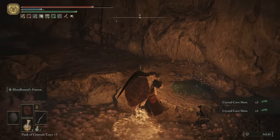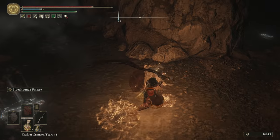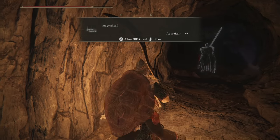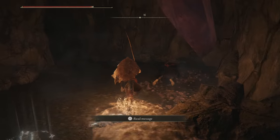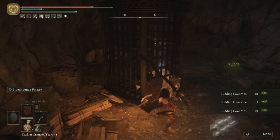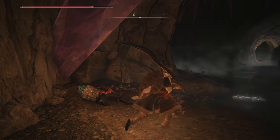There should be one off to the left — this guy's a little bit bigger. Circle around and get that backstab. Then we're going to go on in there. There's some more stuff ahead. First we can go around where this guy is at, then run on down. There's some more loot here — and if I remember, I believe it's a Stonesword Key. Yes, there we go. Now we're going to head back out and take the other path.